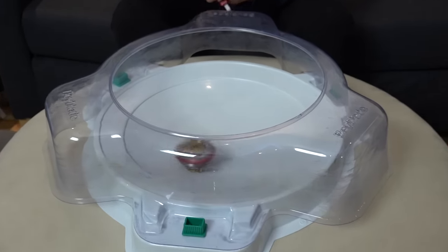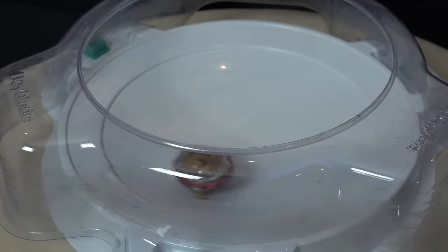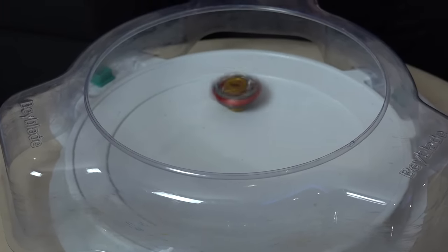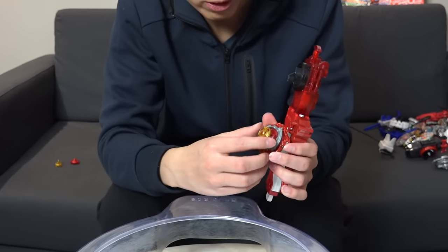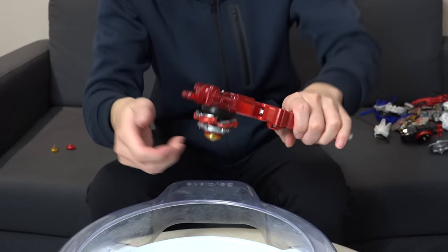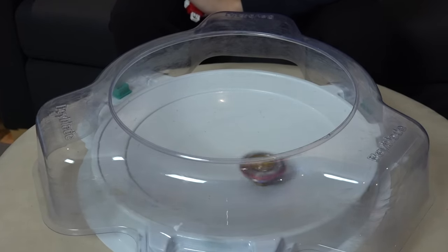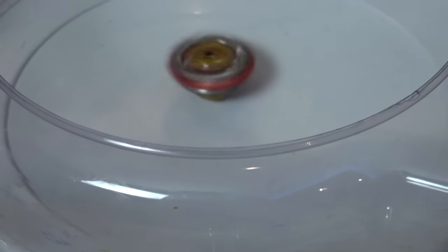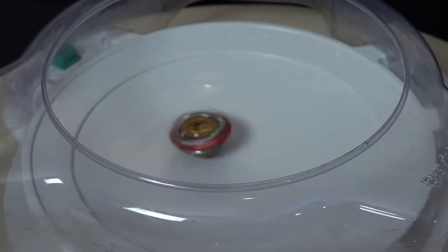Let's get a spin — three, two, one, let it rip! The string is so much longer! In attack mode it's actually aggressive, and it's tall too. Now let's change it to the lowest mode — stamina mode. Three, two, one, let it rip! Much more calm.